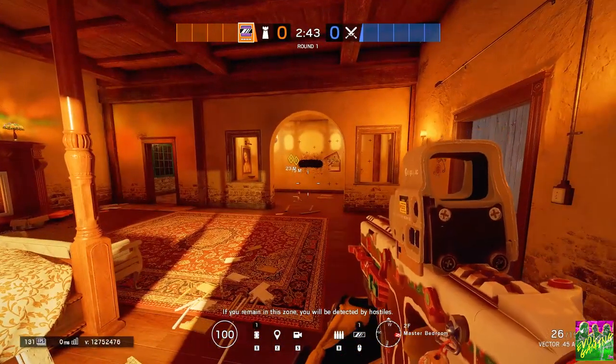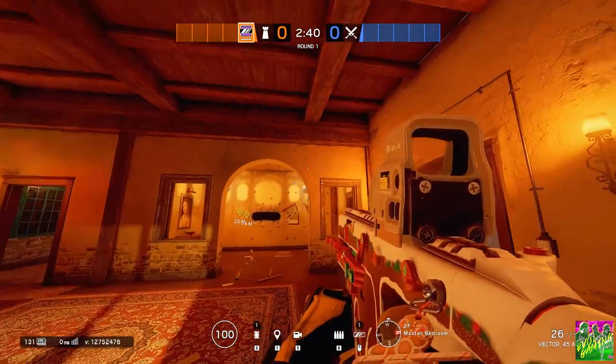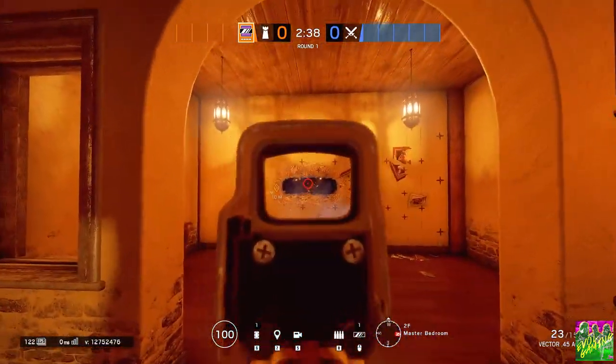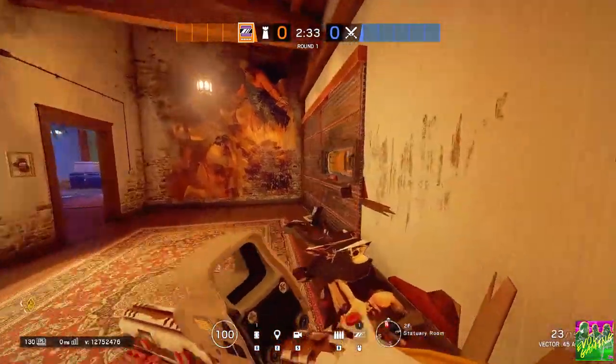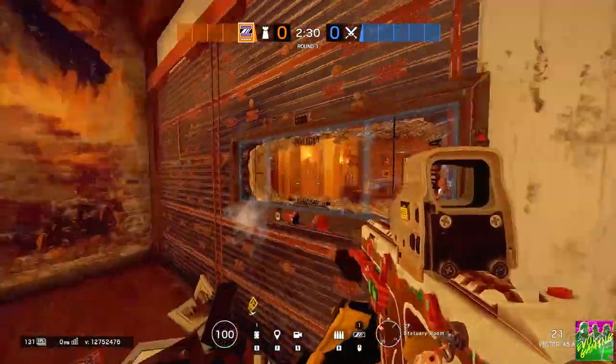This was a setup that had, at the beginning of the round, two reinforced walls and a Mira window right here when they attacked the master bedroom. And what happened — they had Habana, so they blew up a hole for this window and one more.